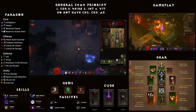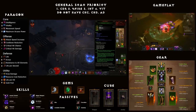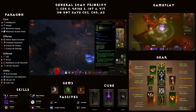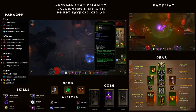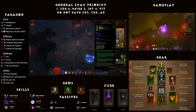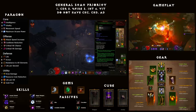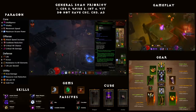Moving on to the gear, starting with the sets. You'll need 5 pieces of Firebirds and you'll be running Ring of Royal Grandeur in the cube to give you all the set bonuses for Firebirds. The important bonuses are the 4-piece and the 6-piece bonus, which both have a bug associated with each of them that makes this build function properly. Reading the first set bonus: dealing fire damage causes the enemy to take the same amount of damage over 3 seconds, stacking up to 3000% weapon damage as fire per second. After reaching 3000% damage per second, the enemy will ignite, burning until they die.